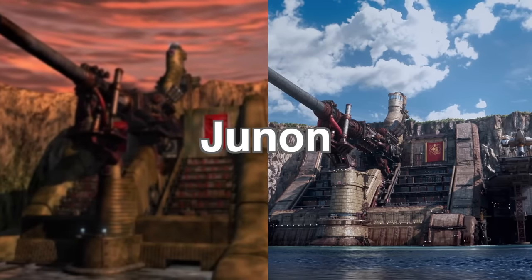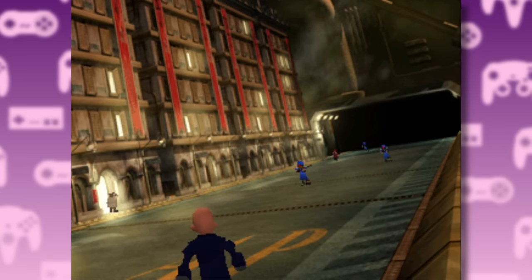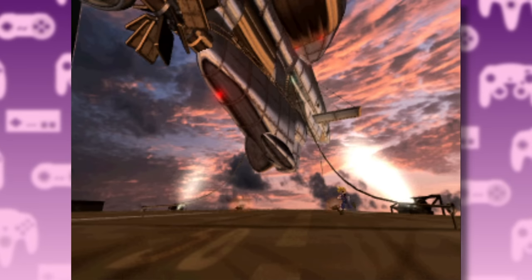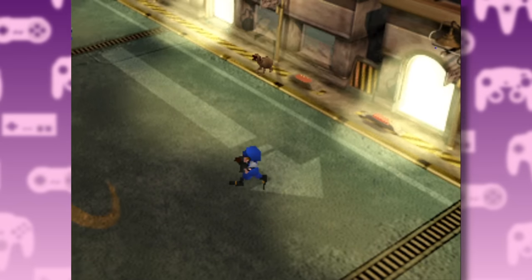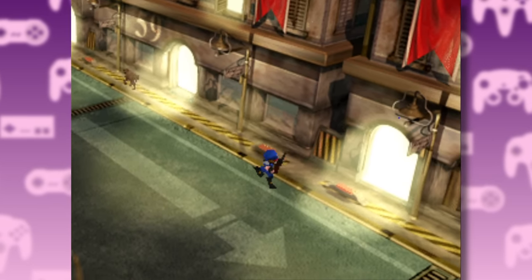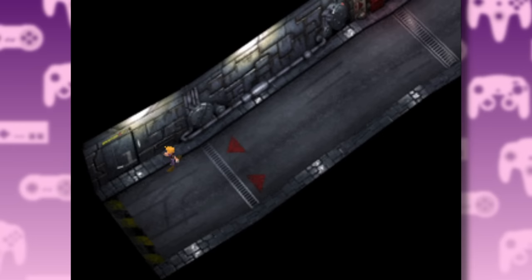Let's move on up to the city of Junon itself. The original version had the entire city bathed in a perpetual sunset, and it also felt quite empty — likely due to the hardware limitations of the time. You have this open landing area where you get to see the Highwind airship, a small soldier quarters that leads to the main city, which runs along a straight road. When the parade isn't taking place, the city is actually really empty apart from a few stray dogs.